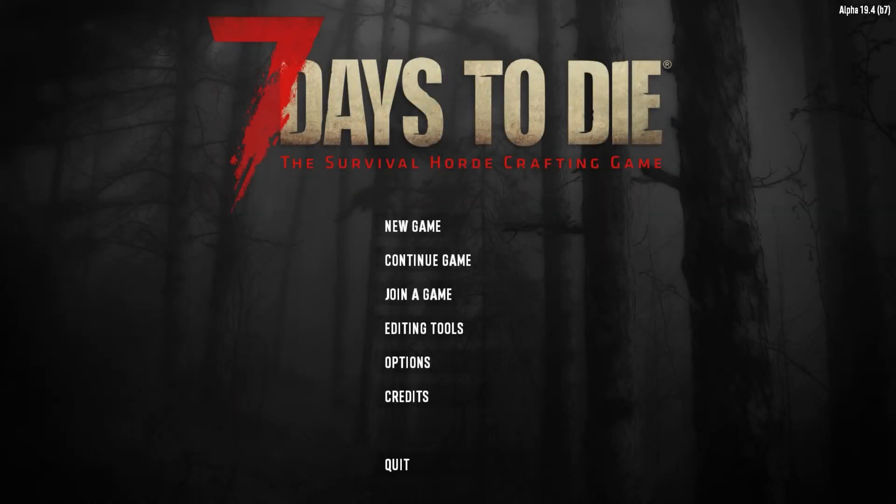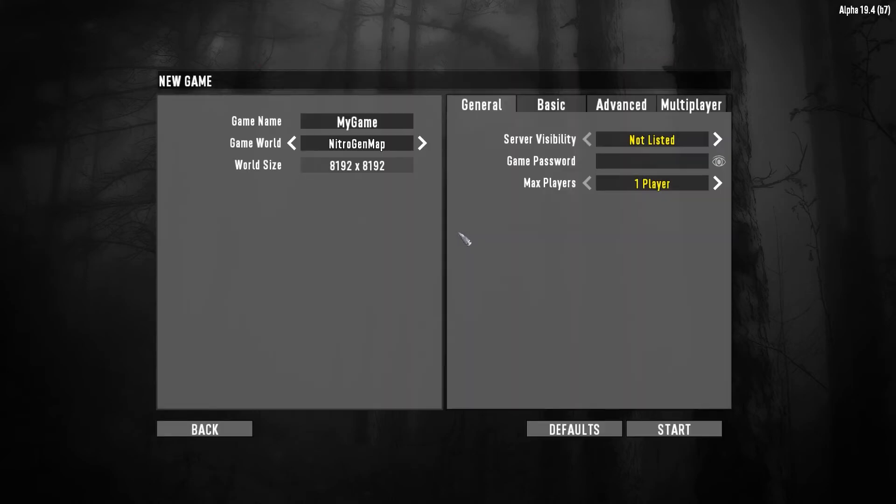Hello viewers, welcome to 7 Days to Die. I will be playing on single player. Let's go on a new game. I will be using the game world Nitro Gen map. It's already been generated - I've not seen the map yet. I just generated it, put it inside the game file, and we're just gonna run it. Game name will be single player, 7 Days to Die.